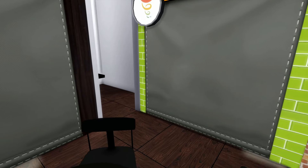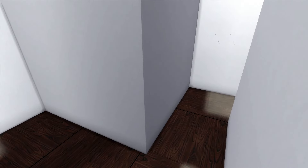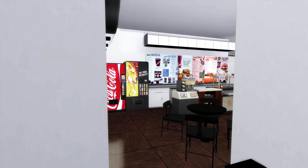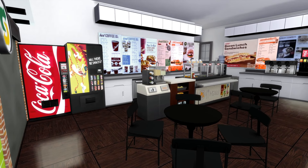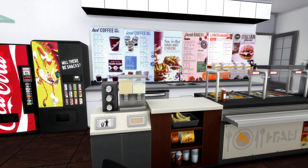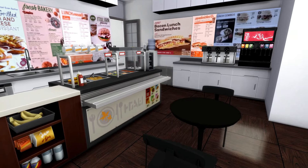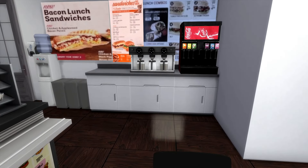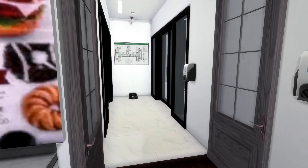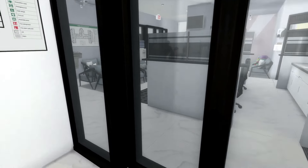We have a Chick-fil-A, a Chipotle, a Jamba Juice, and a Subway, and they go through this part to get to the stalls. There is space for them. We've also got some vending machines and another cafeteria stall where you can order food. Most of the time they normally just get snacks out of the machines, or come in here to get coffee or a fountain drink — nothing too much.